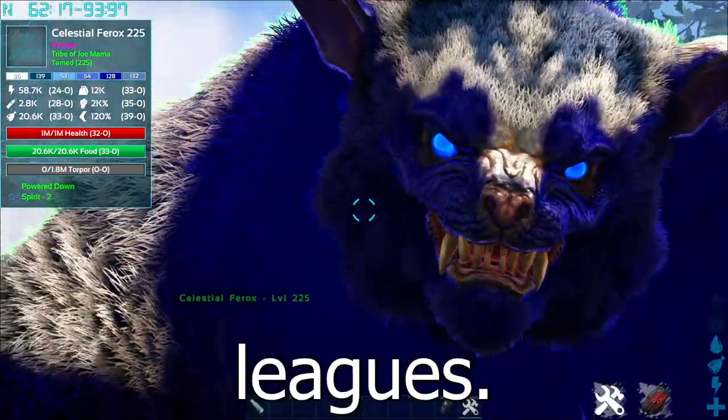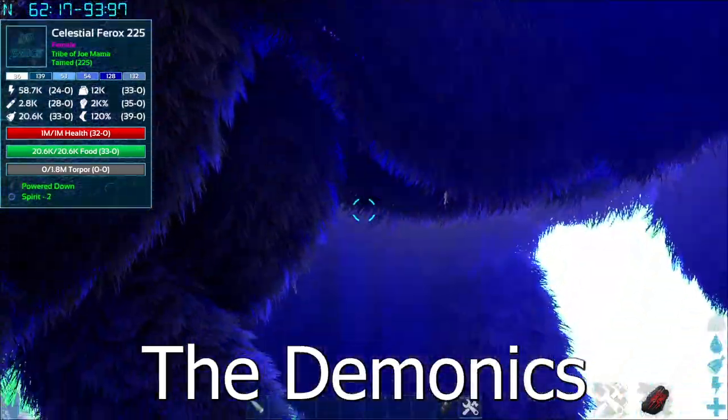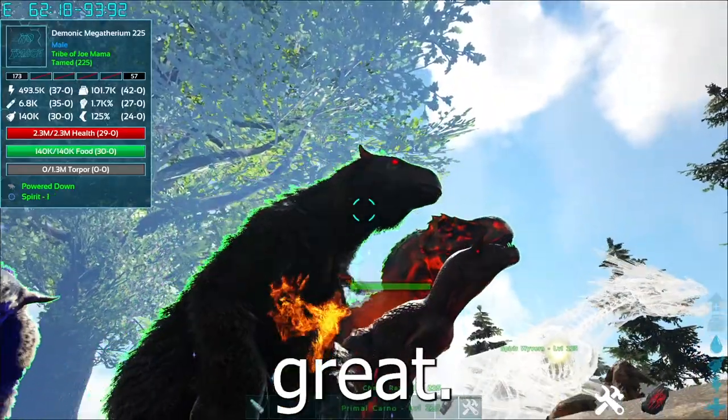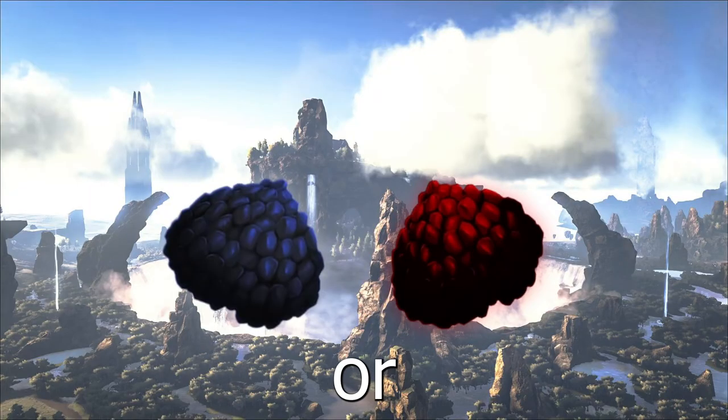We're going up into the big leagues now. We have the Celestials and the Demonics. The Demonics are slightly better, being 30 times better instead of 25 times, but they're both great. They take either Celestial or Demonic Kibble.